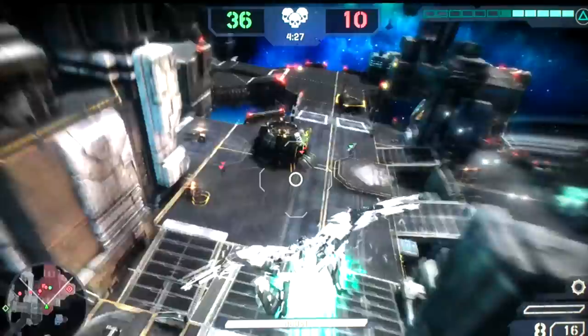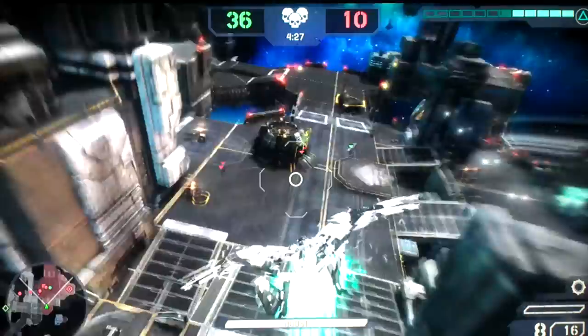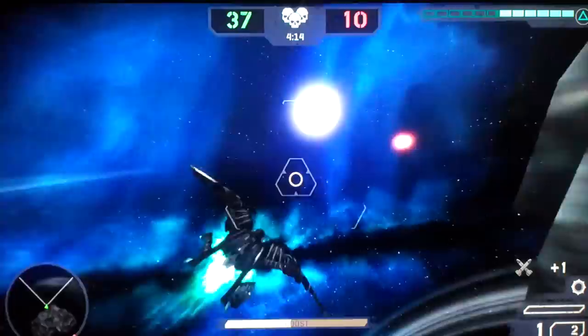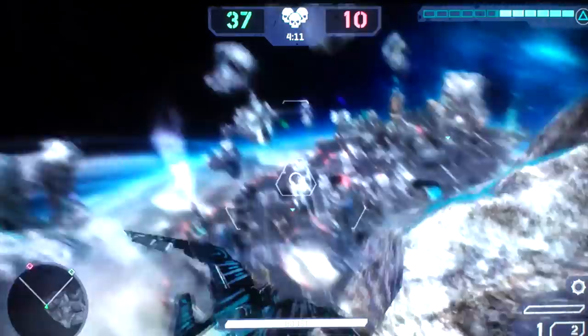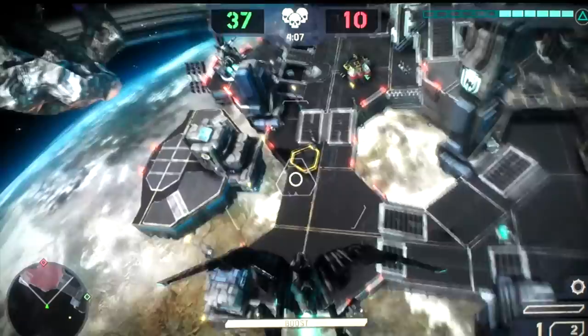Coming into the enemy's base, stealth is a nice way to give them a surprise attack, just like in this case. There was a second guy — I don't know where he is, he hid in the bunker — so I am just going to fly out, get more weapons, and see if I can find him again. There he is, he just exited the bunker. He is toast.